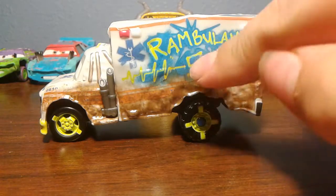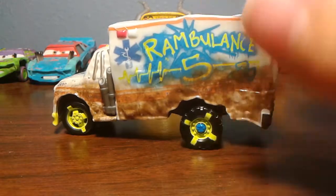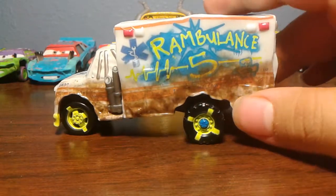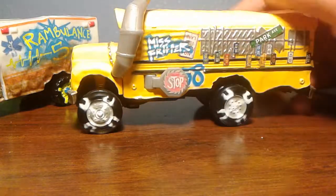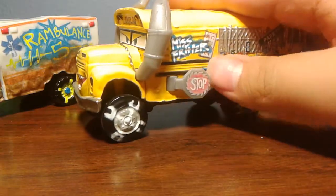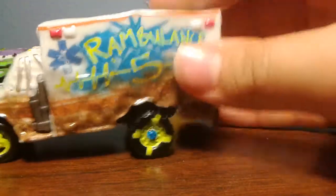In the back it says Rambulance, and then there's number 5. It has like a heartbeat line, and then it flatlines. You can also see the red on the mud. The mud is a cool feature they added — because if you look at Miss Fritter, she doesn't have any mud, not even on her tires. But for Dr. Damage, he does have mud.